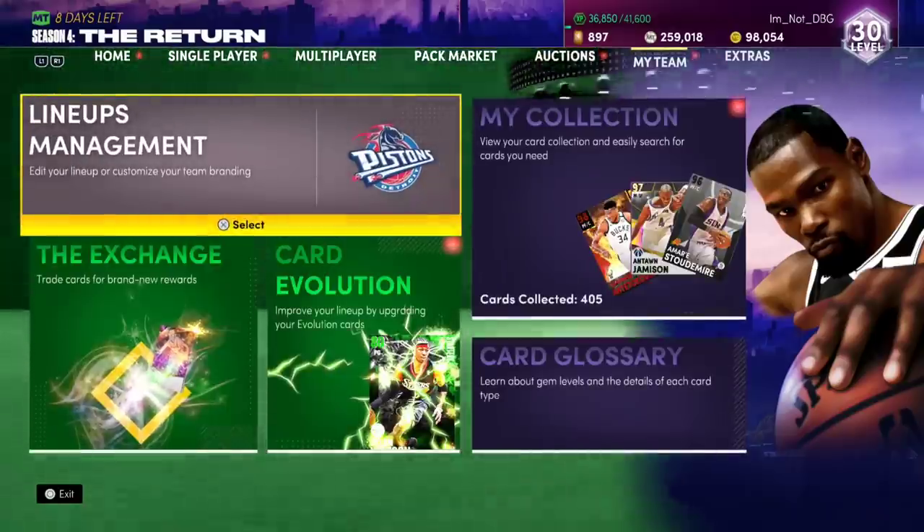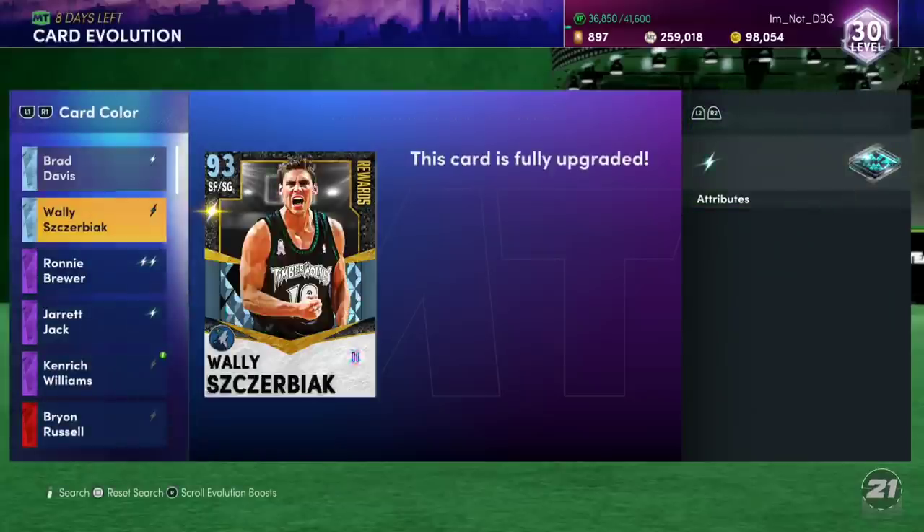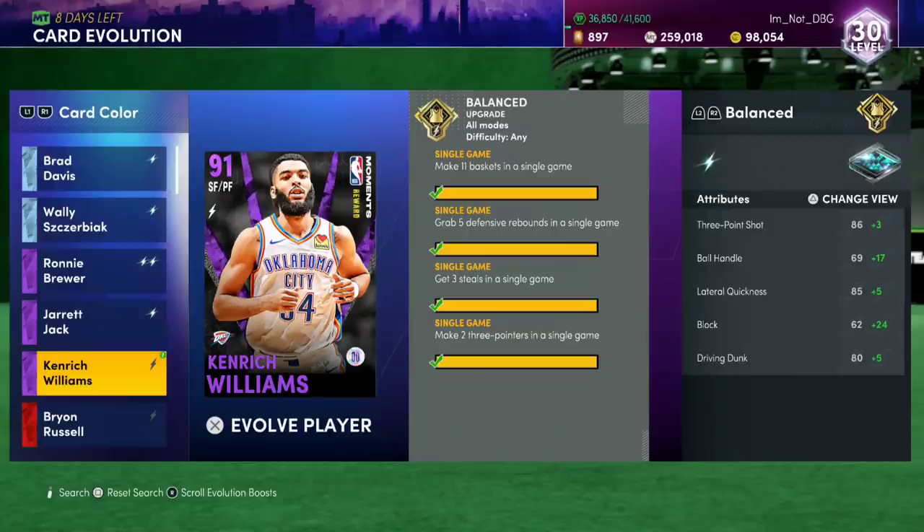I'm going to be telling you guys how I Evo'd up Kendrick Williams in 10 minutes. Obviously I'm not counting the 2 three-pointers I made in a single game on a previous video - that was already completed. But you can get him done in 2 games, or even 1 game of 5-minute quarters. The quickest way is 2 games of up to 21 triple threat.